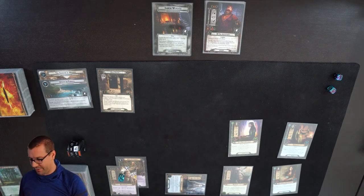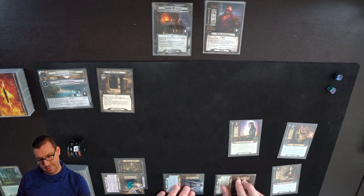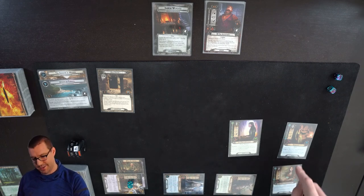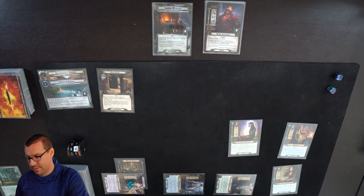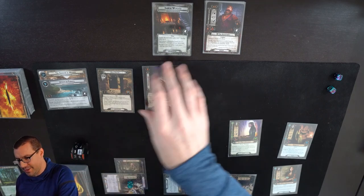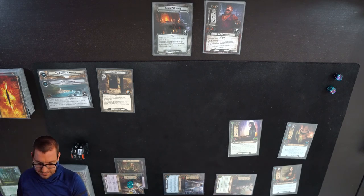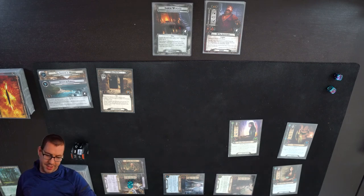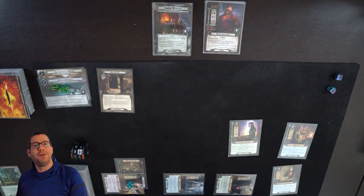We're going to use Galadriel to exhaust, reduce my threat, and draw a card. Moving on to questing - I have twelve willpower up against three in the staging area. The encounter card is Doomed one, and enemies engaged with me can't take any damage, which does nothing. So twelve against three makes nine progress on the main quest, which is a little overkill.